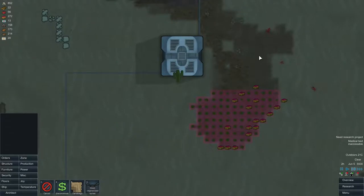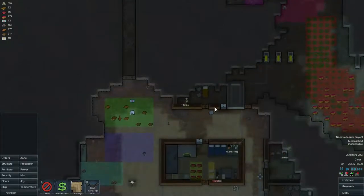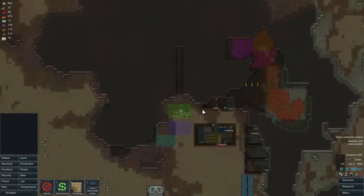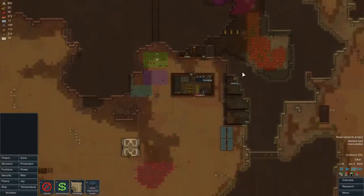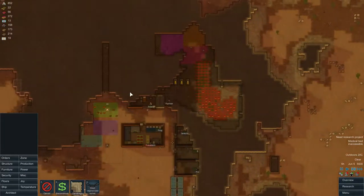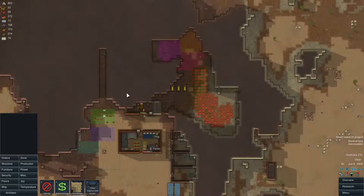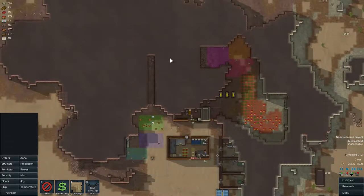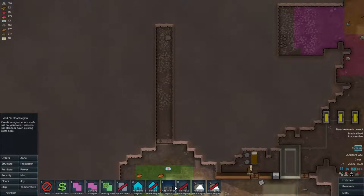We actually have a lot of food and most of this isn't even stored yet. Maybe I should put down a refrigeration room or something. That could be an idea, but where exactly? Perhaps somewhere inside — I'd need to make some sort of chimney again if I build it inside. Problem is I can't get rid of these roofs.